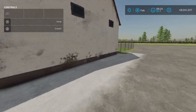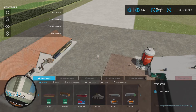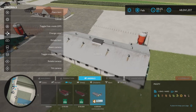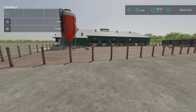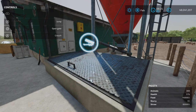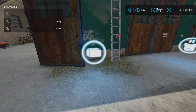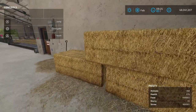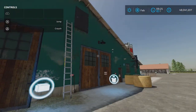Moving on quickly to the pig barn — you'll find it under Animals and Pigs. It costs 209,000 and holds 300 pigs. You can change the color with lots of different options. Food goes in here and you can open and close this area, but it doesn't matter if it's open or closed — you can still put food in. Straw in bales can go here, or loose straw if you want to use a blower.